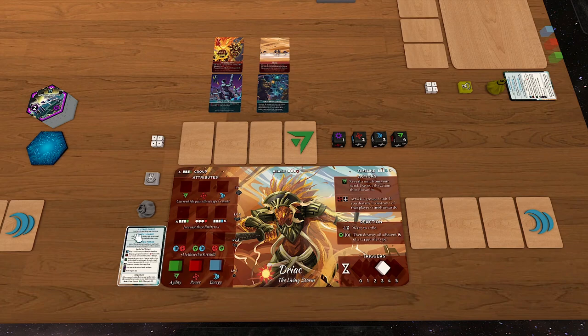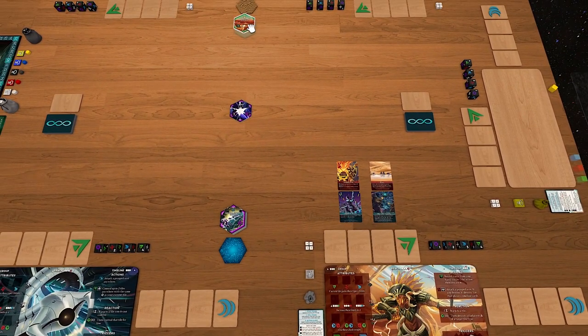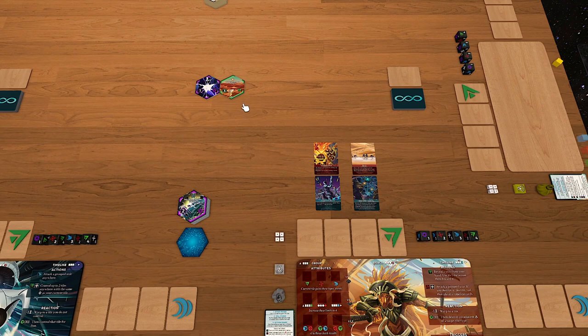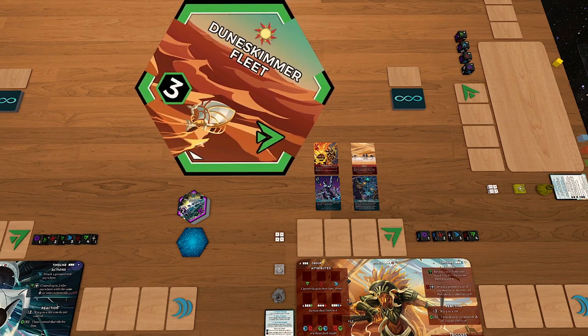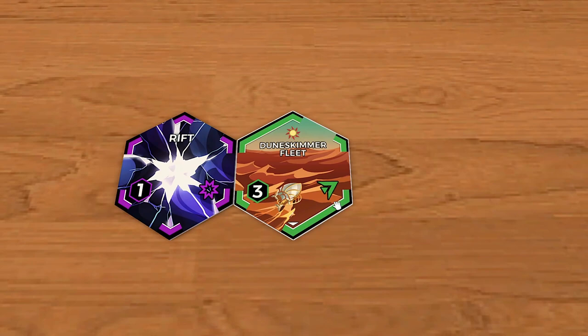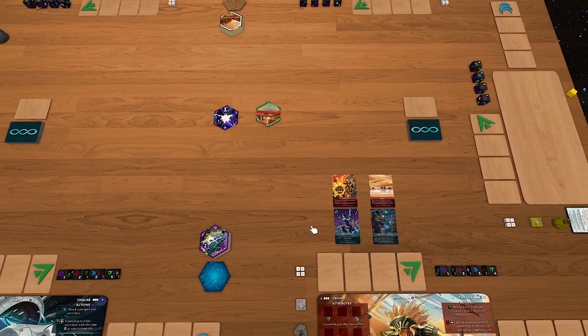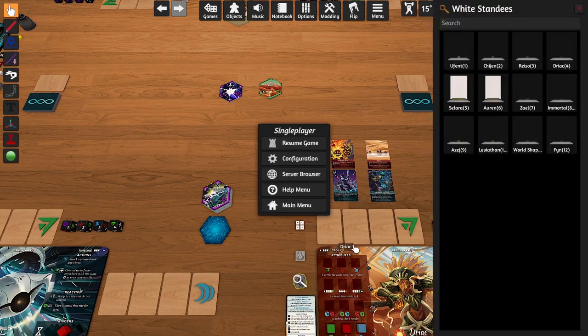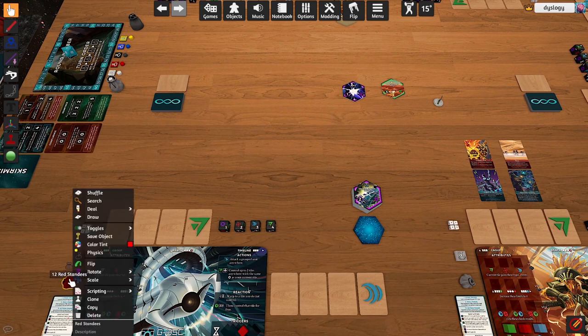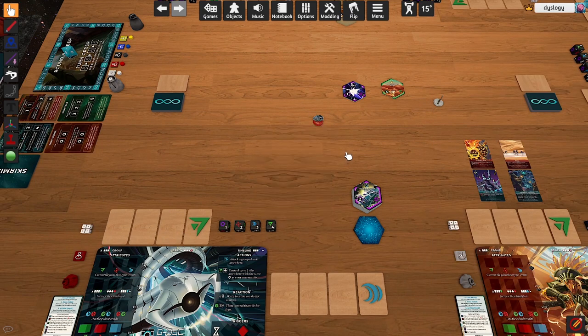When setting up your map at the beginning, you pull from the world you're currently in and look at the influence number on the tile, finding whichever side is higher. Tiles have a top and bottom indicator relevant to story mode chapters and quests. At the start of the game, find the side with the highest number and set that aside. I'll get DRIAC and Cable Leviathan standees set up here.